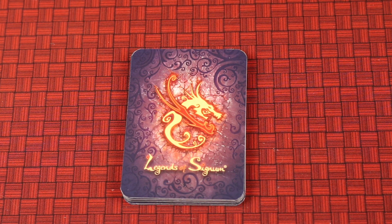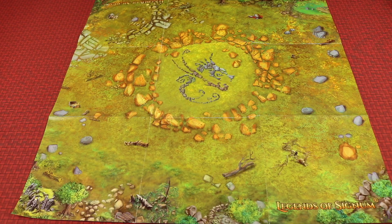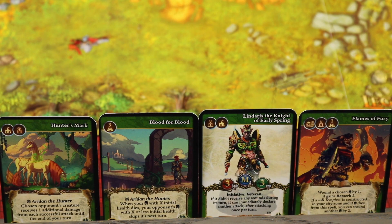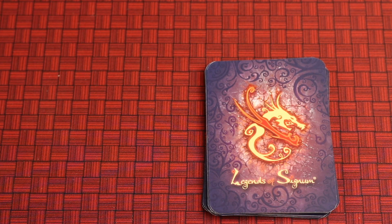Each player has their own battle deck which they'll use to play different types of cards in the game. Here's the playing area where all the action takes place, and each player places their hero along the edge near them on the board. Each player starts with four cards from their battle deck in hand. The game is played over multiple rounds, and each round the players take turns going through five different phases.